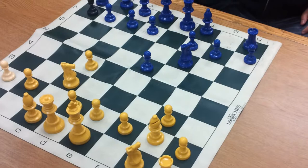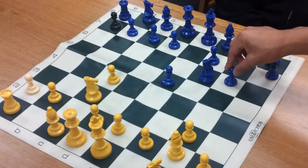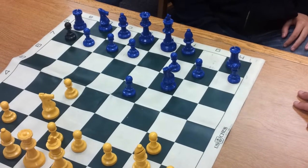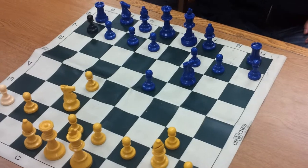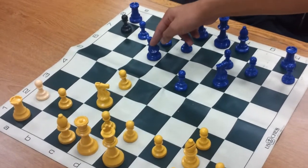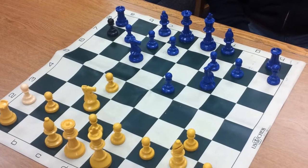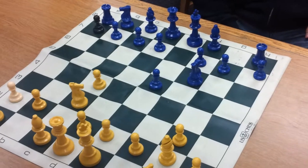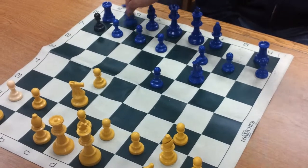After bishop to g2, black's most common reply would be pawn to g6 to also fianchetto. I saw this a lot in Europe, but not many Americans play this. Knight to c6 basically tells your opponent you're not going for a win, you're going for a draw — because it just protects the pawn. A better move would be to fianchetto, which is always aggressive, or to activate the bishop. But Americans tend to play defensive.